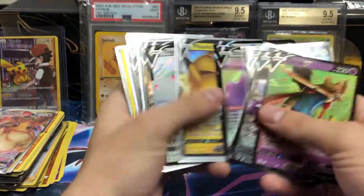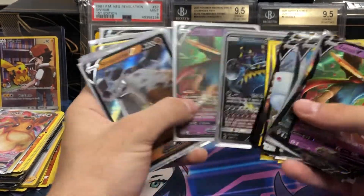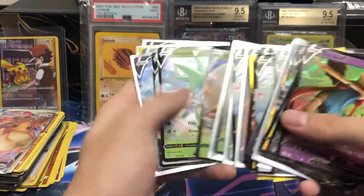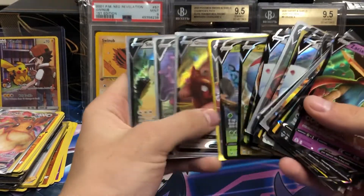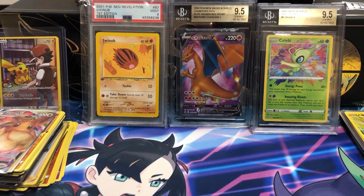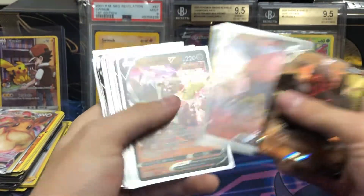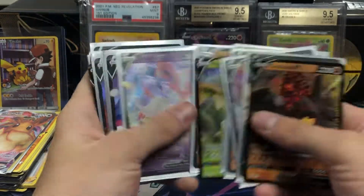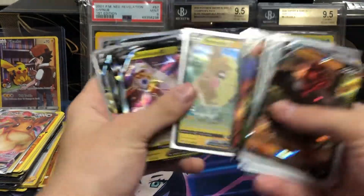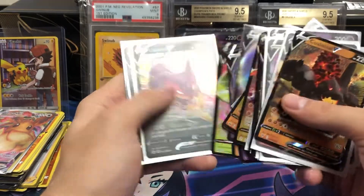Some Vivid Voltage — I have so much Vivid Voltage. No one buys the ultra rares anymore, or at least my pricing is a little high. Dodrio V. I like that one from Fusion Strike. Kingler V is always a good seller still. The ones I can't get rid of from Brilliant Stars are the Granbull Vs — I try even selling those for 99 cents, but at that point I'm just losing money on mailing them. Colossal V. Sylveon V — that's a nice one. Dark Sylveon. That Mew is a very, very good one.